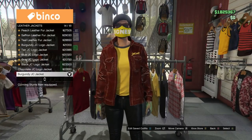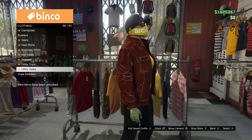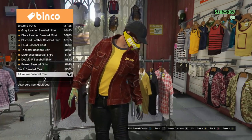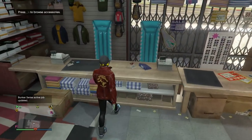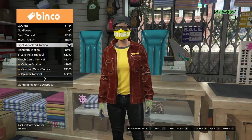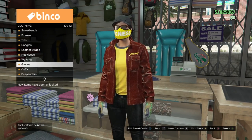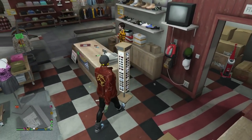Go to tops, go to leather jackets, put on the burgundy JC jacket. The shirt underneath is under sports tops - it's the all yellow baseball tee. Now go to accessories and these are the merge gloves - go down to gloves and put on the light woodland tactical gloves. This is how you get race gloves - you want to put this component on.